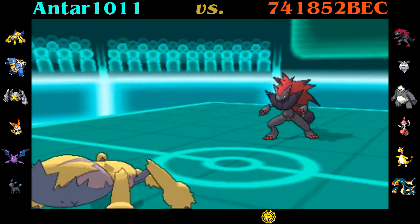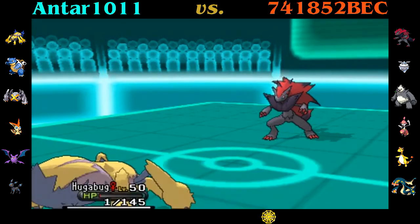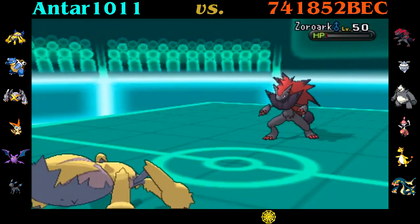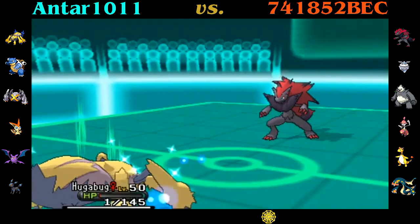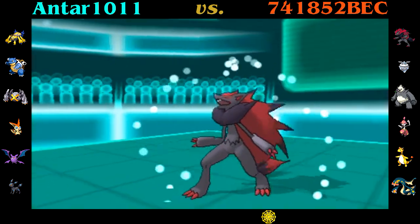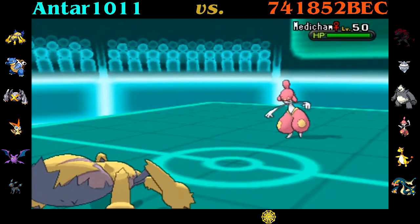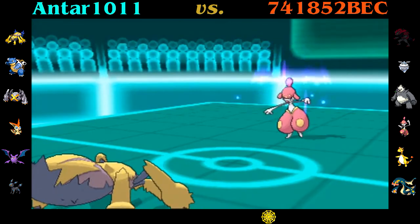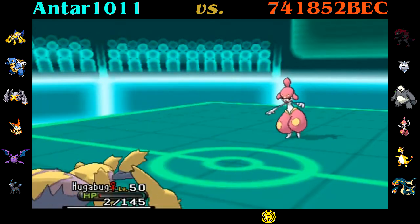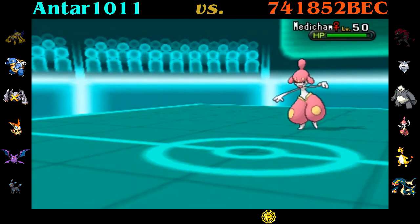He goes ahead and Swords Dances with Zoroark — physical Zoroark, interesting. I could have saved Galvantula but I decided, what the hell, it's done its job. It got the Sticky Web up, so it's fine if I lose it. Of course I survive at one HP thanks to my own Focus Sash and I heal up to two with the Giga Drain — mainly for the lulz. You have to take out a Pokémon at one HP. That's the nice way to do it. Galvantula did its job, so thank you for your service. Its going down gives me a free switch into someone else.